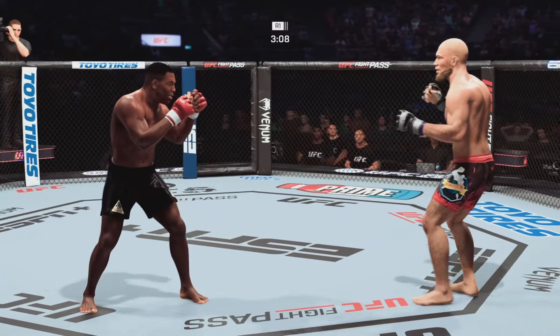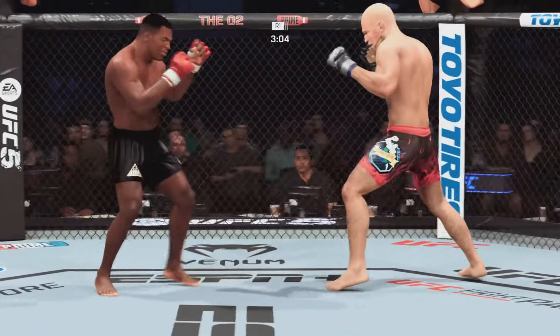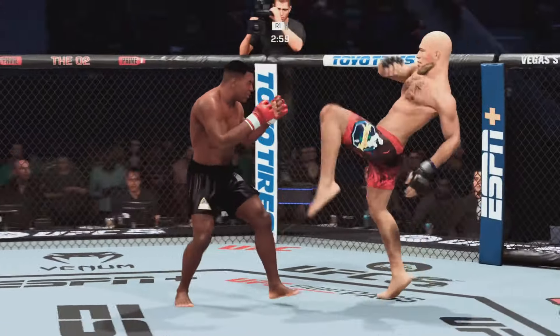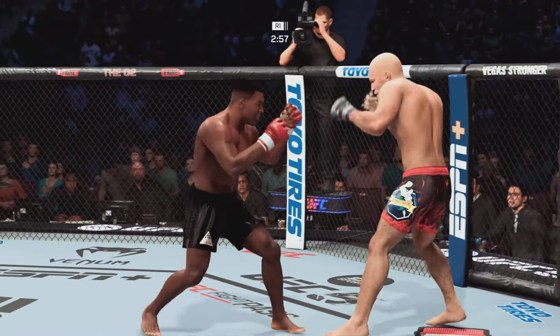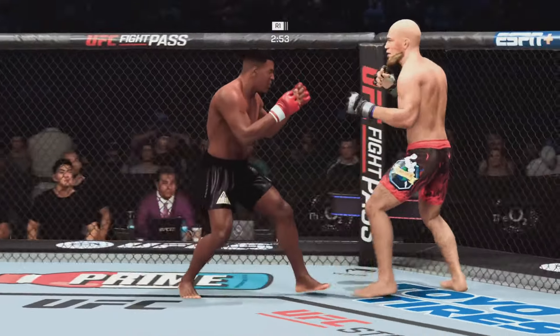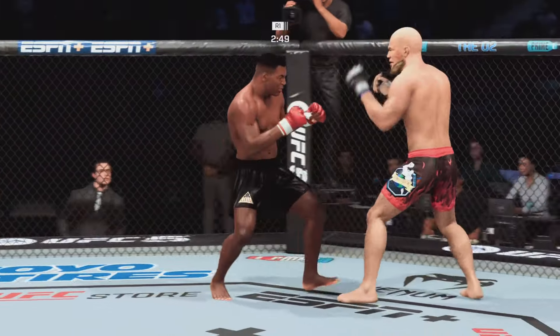Nice jab by Tyson. Just over three minutes to go in round one. That's a stinging jab — you can tell he's been boxing his whole life. It's landing over and over. He's throwing it, and he's a boxer, so he throws it from a slightly different stance — not something MMA fighters are used to seeing.